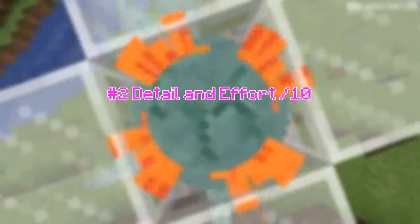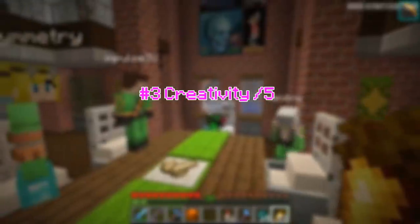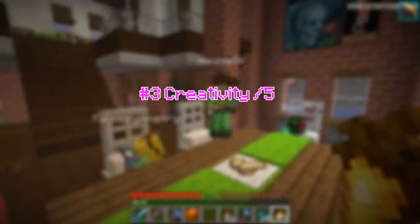Criteria number two: how detailed, out of 10 again. I will determine how many changes occurred between changing the skins, and how much work I think he put into the skin. Criteria number three: how creative it is, out of five this time. I will try to judge how cool of an idea this was — not only the skin, but the whole event tied to the skin. An example: Grim with Mumbo's mustache isn't very creative as a skin, but the whole mustache machine saga was super creative, so that skin would earn more points.